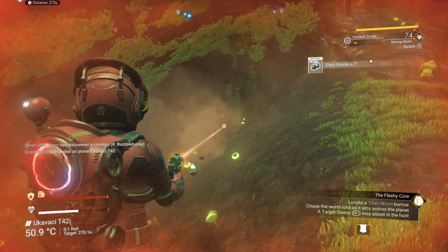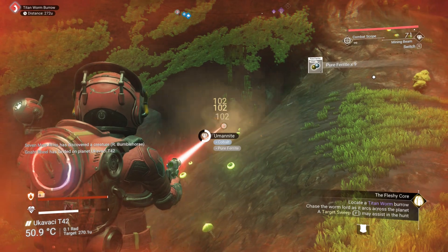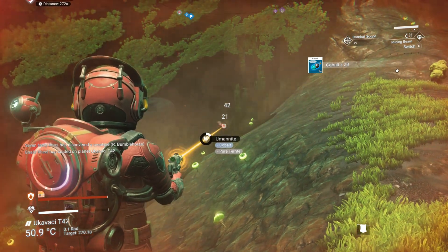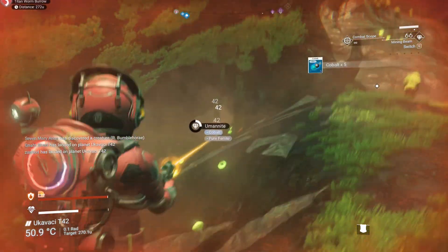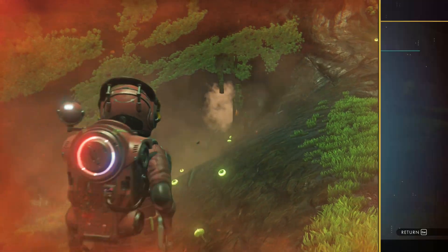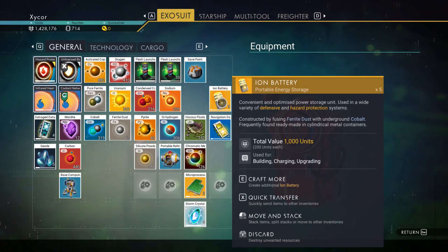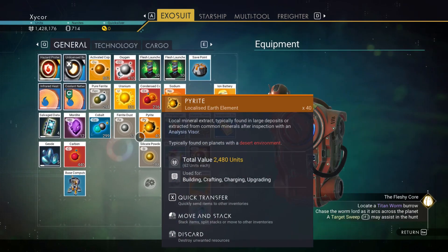Just wanted a few more here. This is useful to have a bunch of cobalt. I should see if it takes anything else to make ion batteries — I don't think it does, I think it only takes cobalt. Yeah, that's going right over the top of me. Let's see how much cobalt I have — 329. That's not bad. So yeah, it just takes cobalt and ferrite dust. Ferrite dust is easy to get. Actually I should have some ferrite dust.